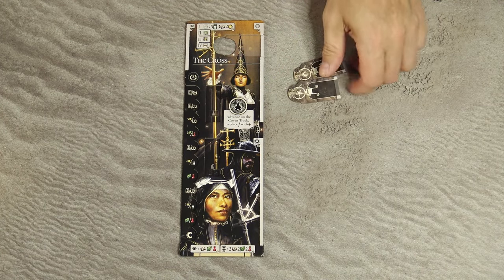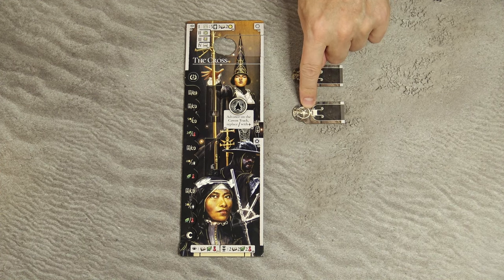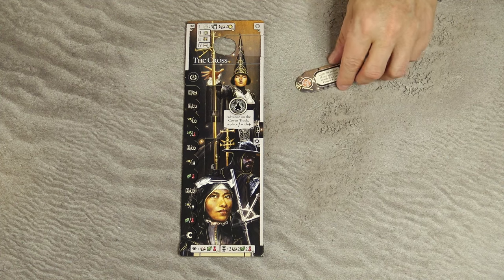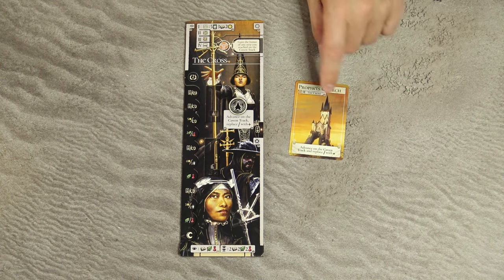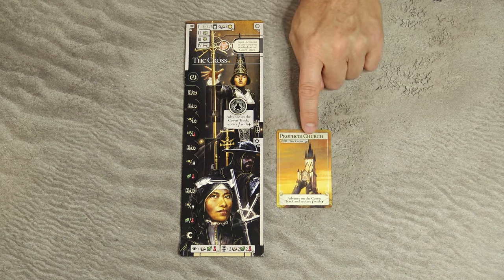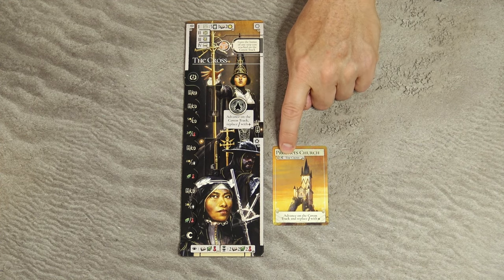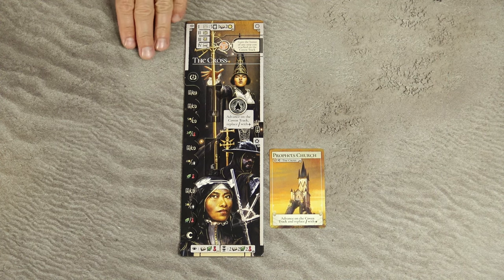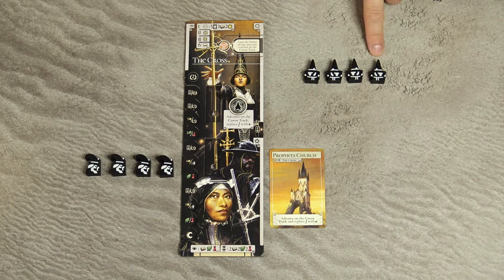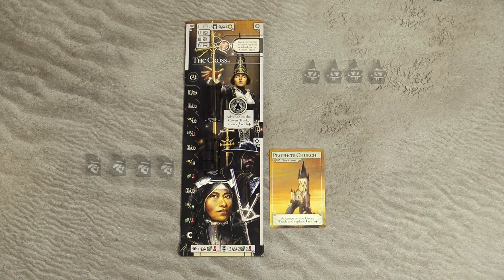After choosing your player board, take the clan token — if you play with the moon side, take the moon clan token; otherwise take the sun clan token — and place it face up on the designated space of your player board. Each clan has a name, and you must place the starting place of power for the corresponding clan in the inner circle area, with the moon side face up if using the moon player board. The outer circle area is for specialists, and the bottom is for council members.